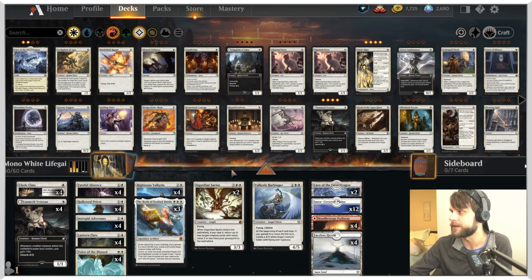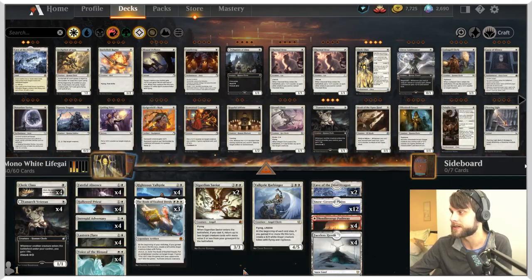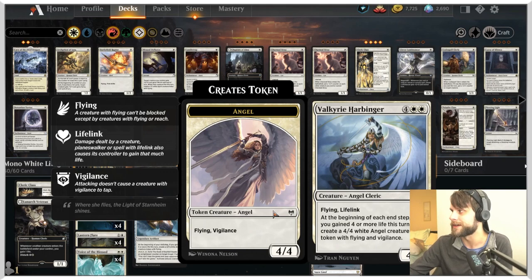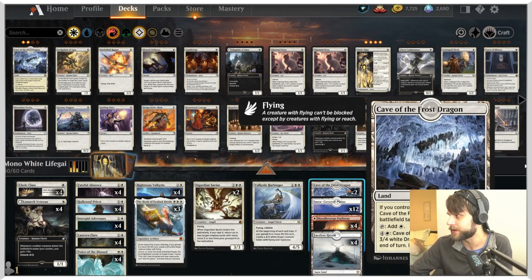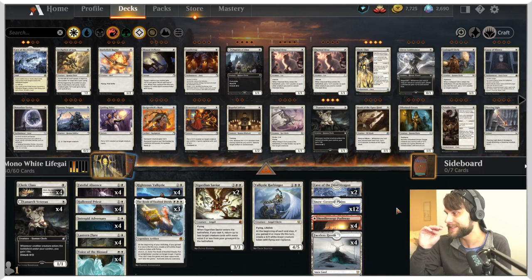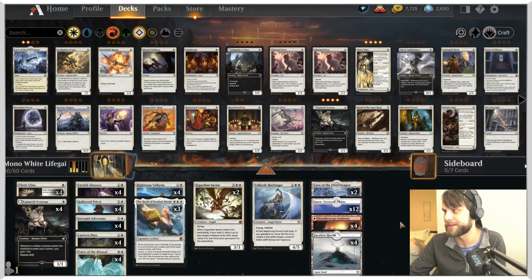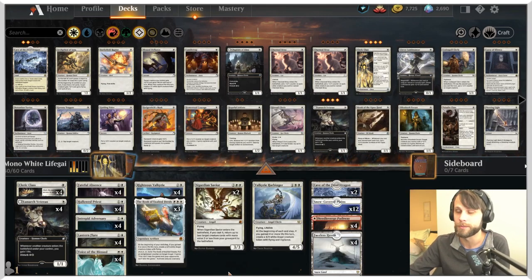We have Righteous Valkyrie here as well. Sigarda's Savior is a great way to bring some of these things back — we have a lot in the one and two drop slot, so being able to bring stuff back is really nice. We also have Valkyrie Harbinger at the very top end. I've only got one, so this is one of those 'we're probably going to win the game if we can drop this card' situations. For lands, we have Cave of the Frost Dragon and four Faceless Havens — 22 lands total. Most of our deck is three and below, so I'd rather draw threats than lands.